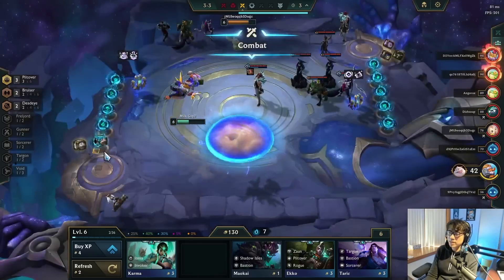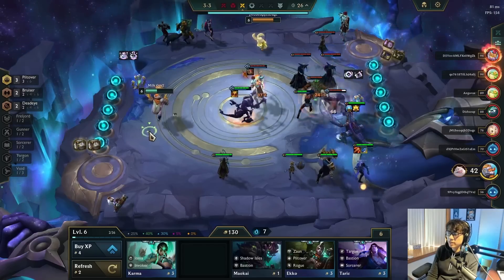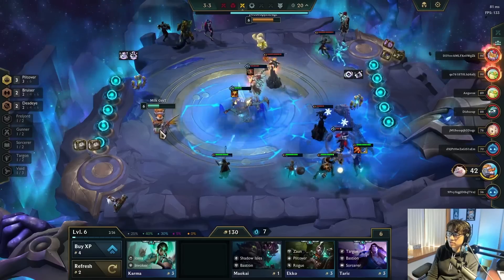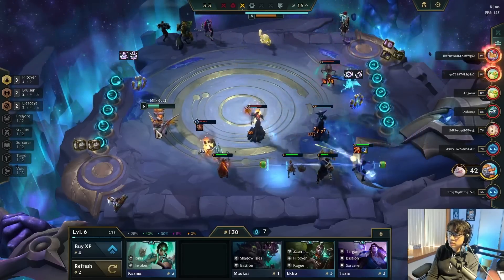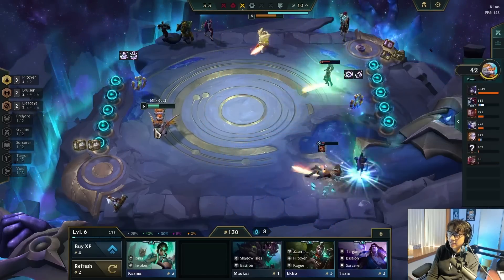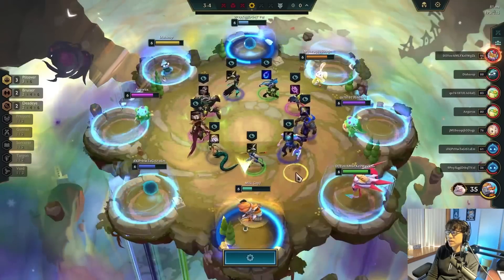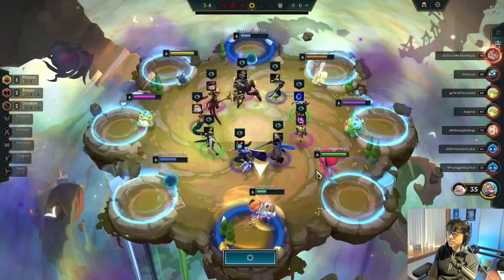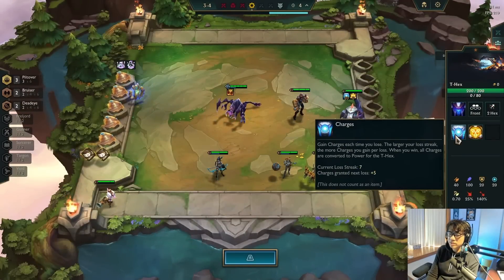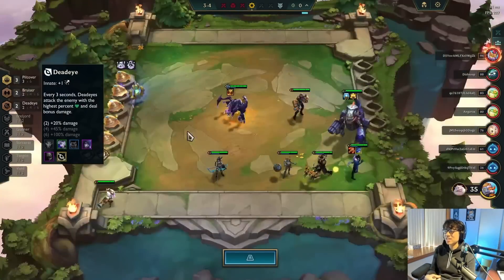Right now I'm playing Deadeye, which lets your units hit the highest HP unit once every three seconds for bonus damage. Gunner — which is Chase and Zeri — gives stacking AD the longer the fight goes per auto attack. I just threw in Zeri because I think he's good and matches with Jace. Let's say I build a normal board that all makes sense — I don't think anyone's ever had 150 gold on 3-4.